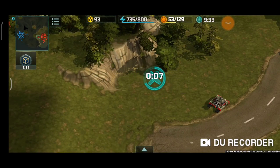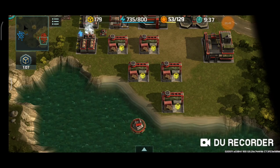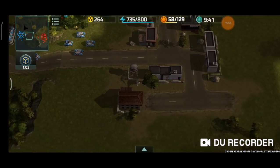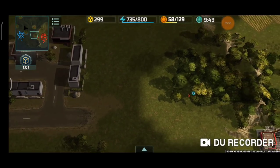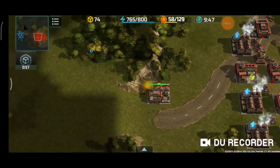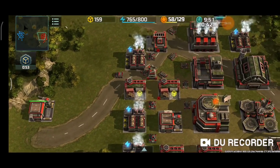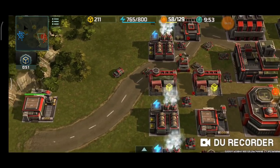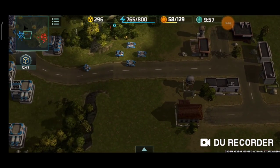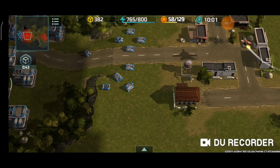I'm going to expand my base using a construction yard to build around this place and occupy the high ground. Because in this map, if you control the high ground, you can pretty much control the game. The Vertex already saw that construction yard. I already got a Chameleon out, so I'm prepared to move above this cliff to battle it out on this side of the map.